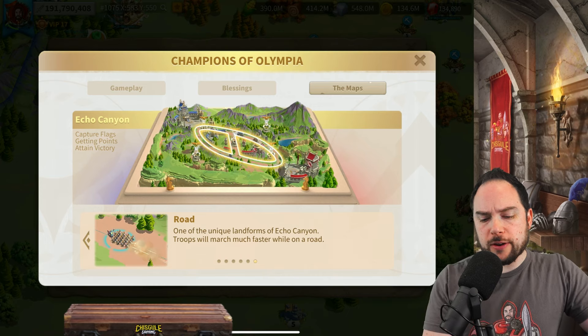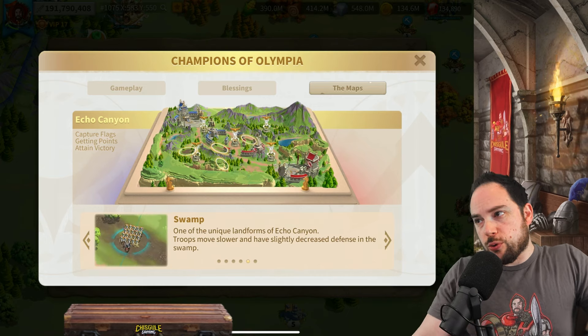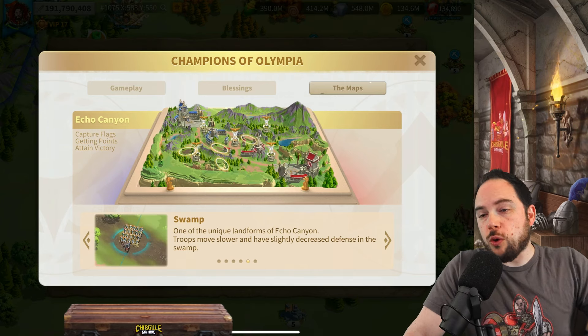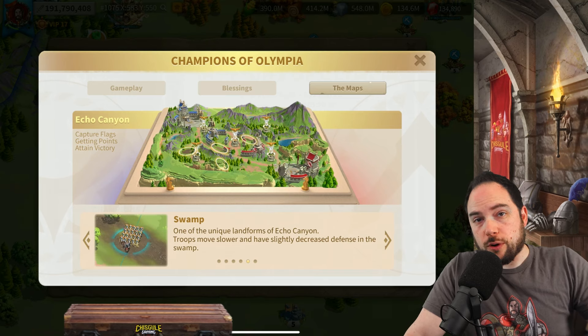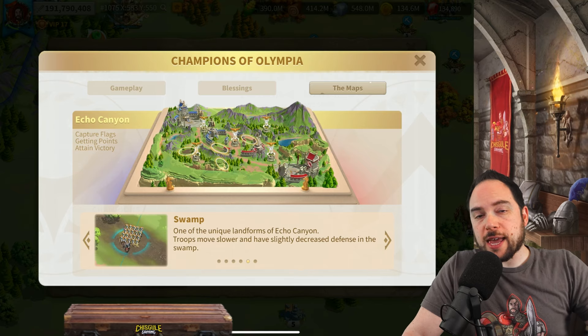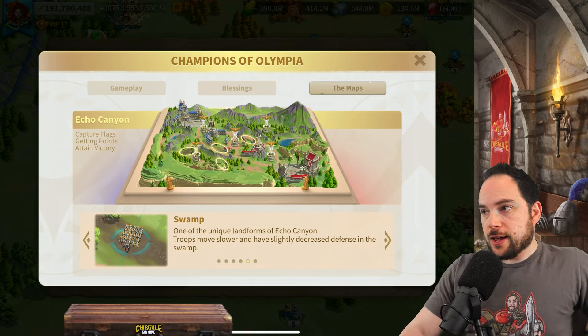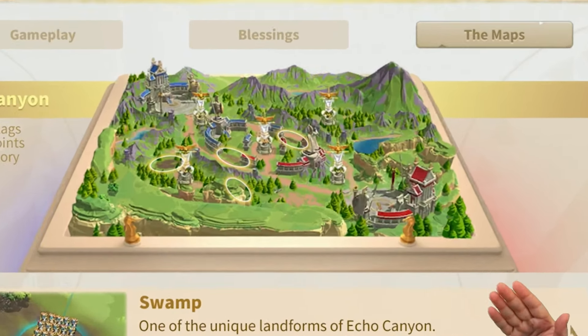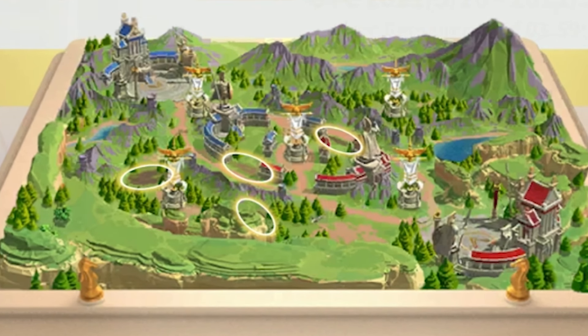The next thing to talk about is swamps. When you run through a swamp, you're going to go slower for a brief period of time and also have your defense reduced. Keep that in mind when battling near key objectives, which are circled on the map. If you try to battle into the center area, there's a way you can enter that will be disadvantaged because you'll have to walk through the swamp — that's top side if you're coming from red, bottom side if you're coming from blue on the left side of the map. Entering into the bottom flag is going to slow you down as well.